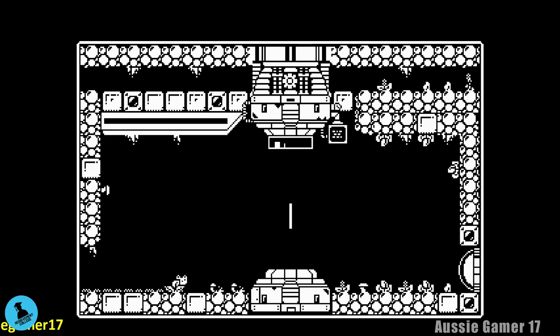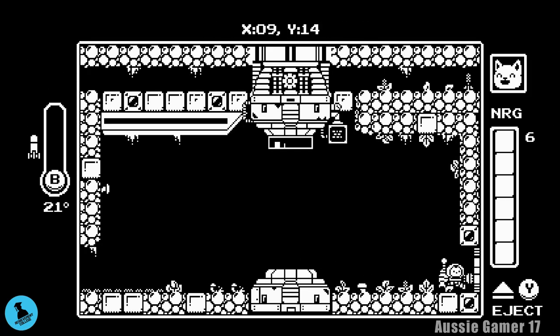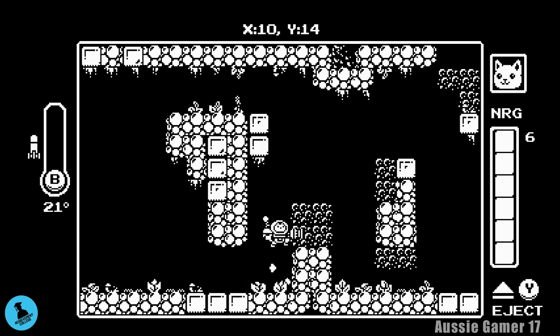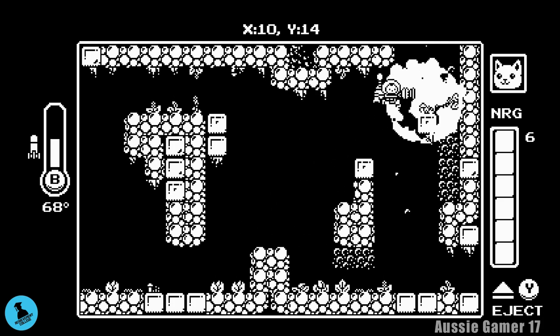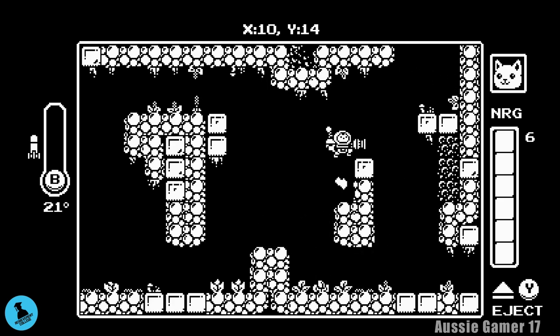Once you've got the rockets, head over to the right. We're going to save the game again. Jump back in the suit and head to the right, using the rockets to destroy these rocks — you have to jump to destroy those. Destroying them means we can get up here, and you can get up there without falling like I did.